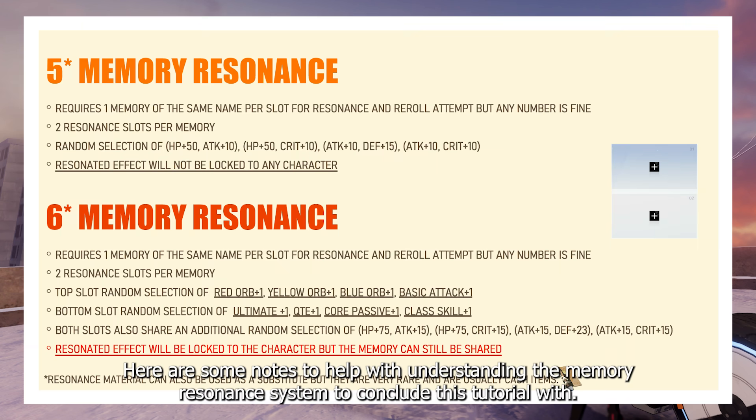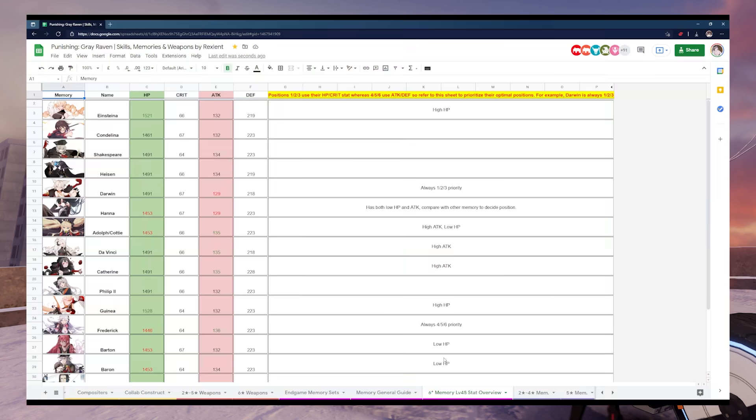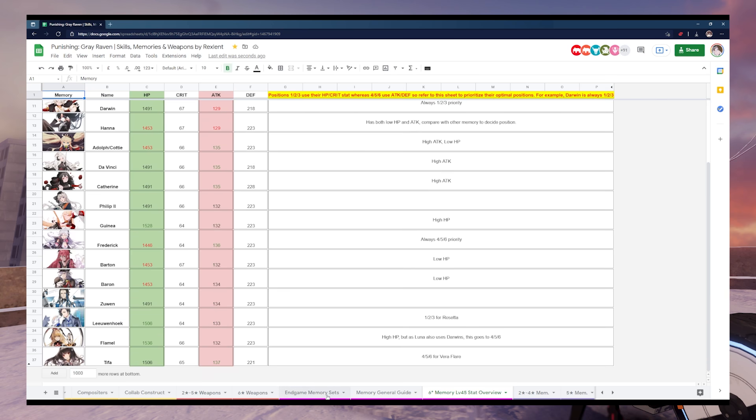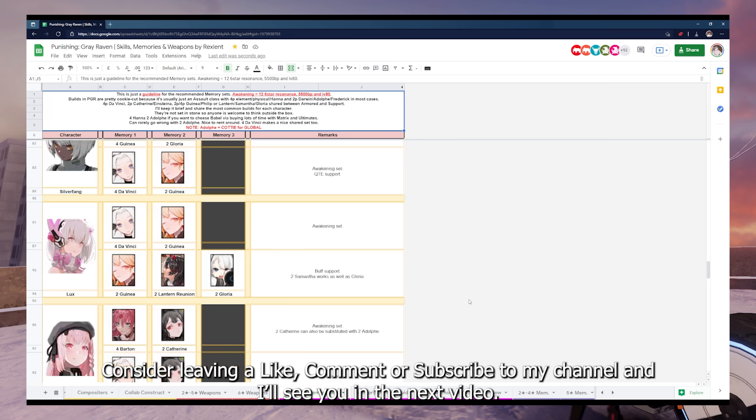Here are some notes to help with understanding the memory resonance system to conclude this tutorial. We've come to the end of this video, and I hope it has been helpful to you in understanding the memory system in PGR. Essential links, most notably the spreadsheet, will be in the description below. Consider leaving a like, comment, or subscribe to my channel, and I'll see you in the next video.